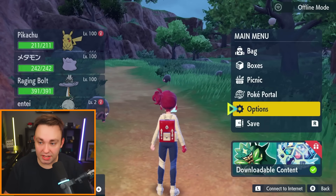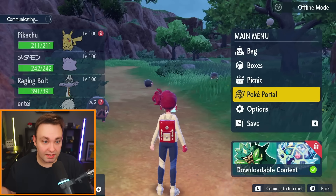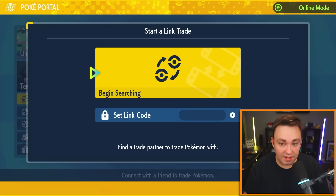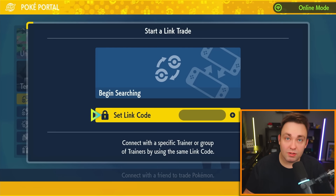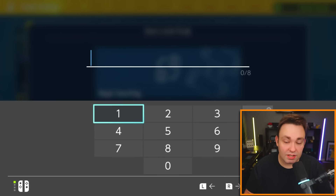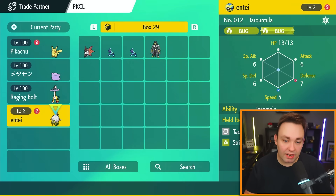Go down and into the Poké Portal, but first make sure you connect online because you can't do this without internet — you're not here next to me, so you can't trade with me unless you have internet. Once you're connected, go to the Poké Portal, then go down to Link Trade. Look in the description below — there are nine 8-digit codes, ranging from 1247-1247 to 1247-1255. Type in one of those codes, hit enter, begin searching, and this will work for any Pokémon. Once you find a trade partner, you should see PKCL in the top left corner — go ahead and trade off the Pokémon you nicknamed.